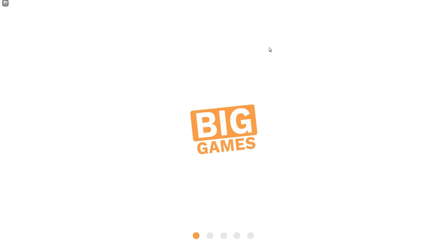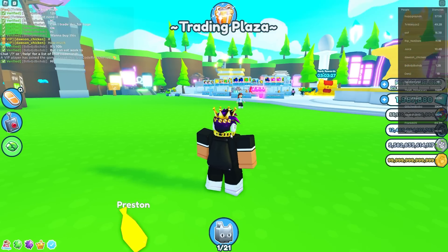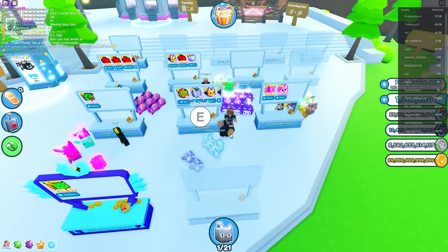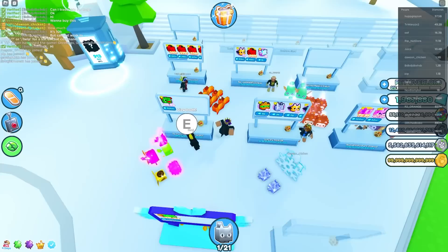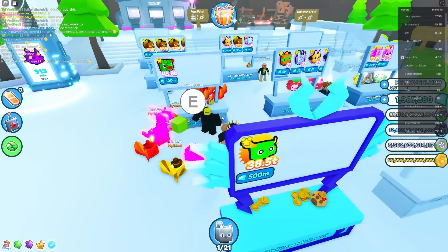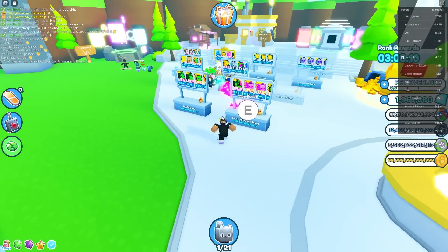Anyway, to the Trading Plaza we go. Now, for the Trading Plaza, a lot of people are just not even trading anymore. People are just trading from booths, which is just gems to pets. That's literally all it is. Trading has really changed in Pet Sim. But let's try to get some trades over here if we could.